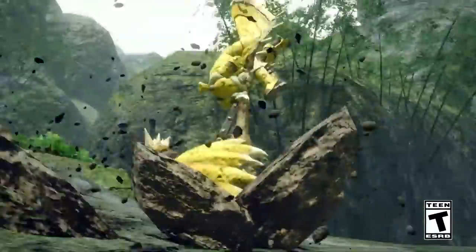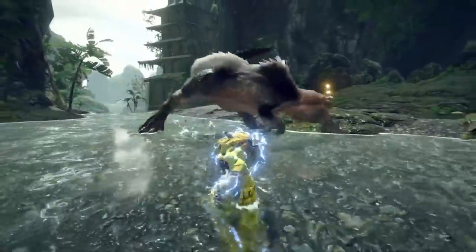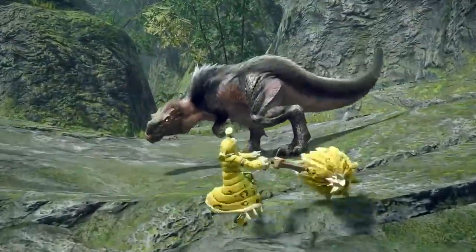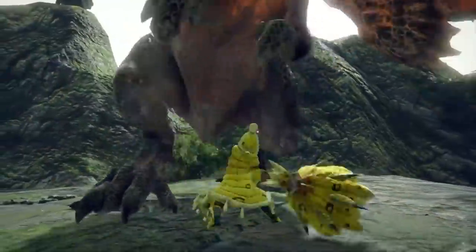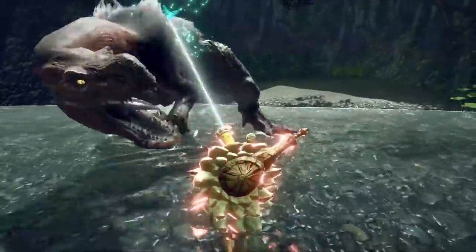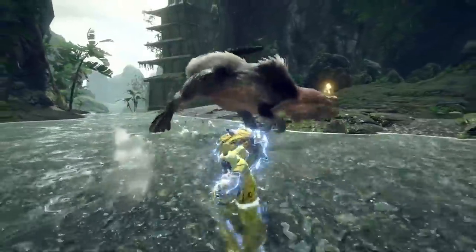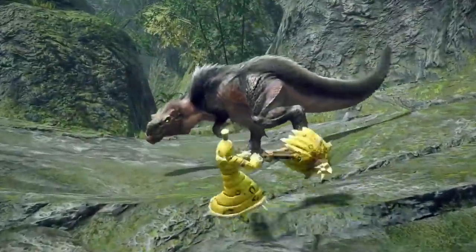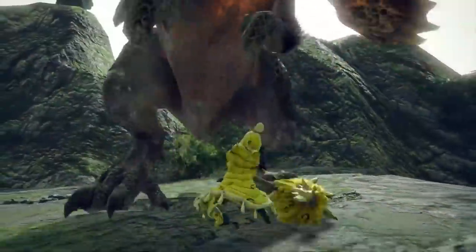It looks like both Rage and Cotton got very lucky, because as I said, any slow and powerful weapon will benefit greatly in Rise thanks to the new wire bug movement. Hammer is no exception, especially after what we saw in Iceborne. I've been playing Iceborne Hammer recently and those flips and slides are so good — it's just going to be even better in Rise. What's really special and why Hammer is a big winner is the core improvements to its kit. In World, when charging up an attack you had to stand still before releasing a level-three charge to prevent the awkward spin attack that triggers when you're moving, which forces you to stop and feels clunky.